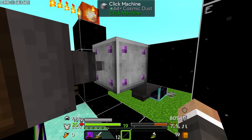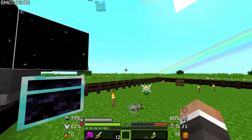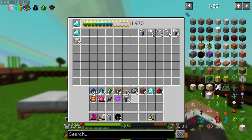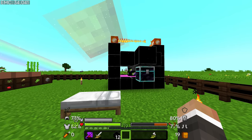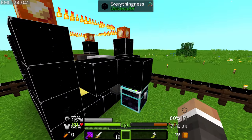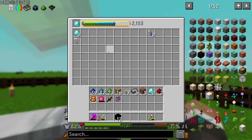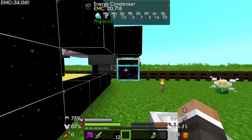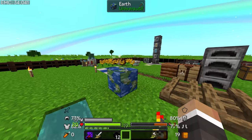Now we move the whole setup over to the new clicker, turn it back up to one click per second, and that should just essentially be automated EMC for us. It looks like with the hopper there the items aren't spewing over the top like they were previously — this is just generating EMC for us. We can leave this here and over time we're going to get more and more diamonds to place into our transmutation table.